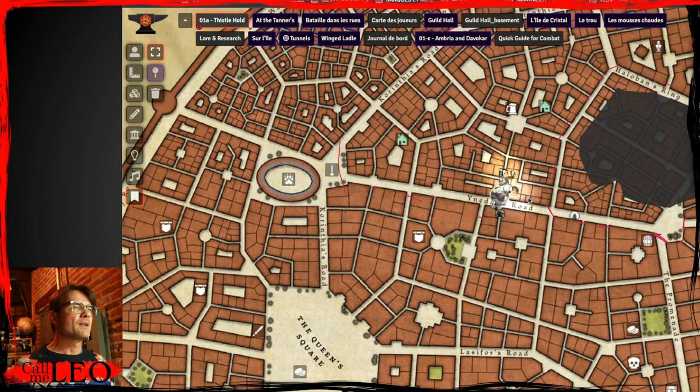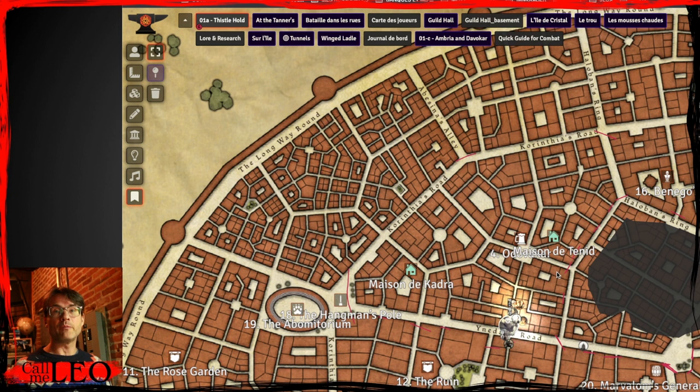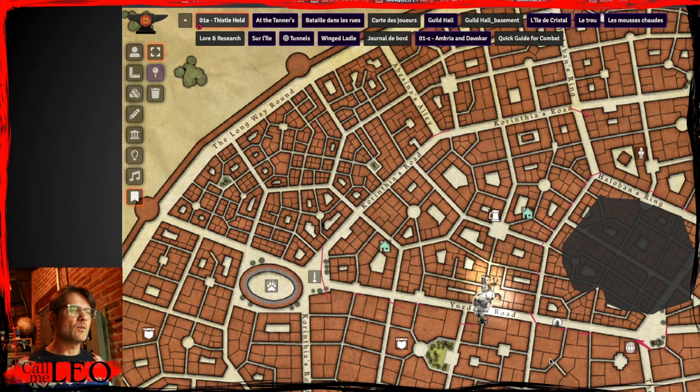So this is the house of Tenid — Tenid is the little girl the characters saved at the beginning of Mark of the Beast. There's Kadara, one of the treasure hunters of Thistlehold who is in the contact network of Edogai. Edogai is one of the PCs. For a quick overview of the PCs, I can show you here.